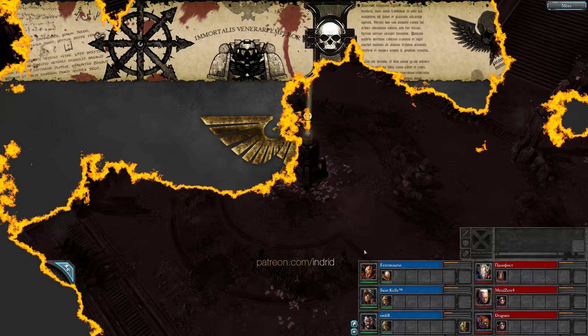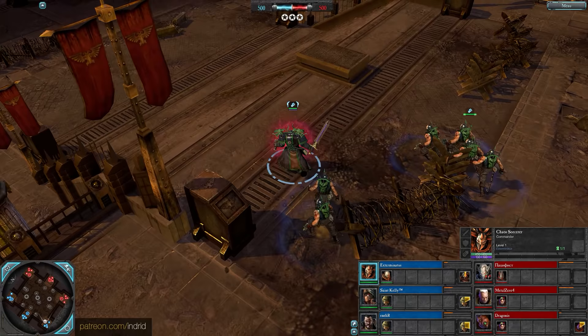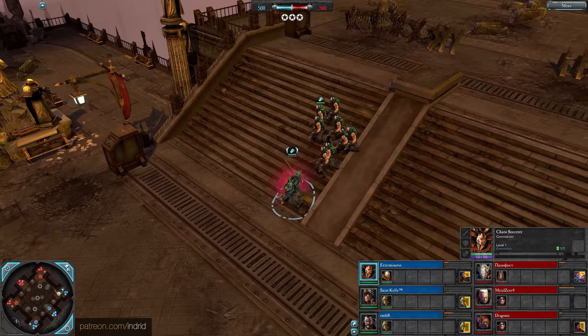Hey people, intro to E3v3, Meridian High City Blueside. Exterminatus is a chaos sorcerer - an offensive and disruptive hero with powerful battlefield manipulation and control - running the Alpha Legion Elite scheme.